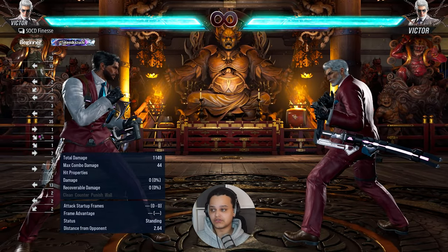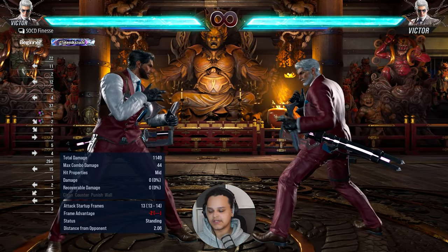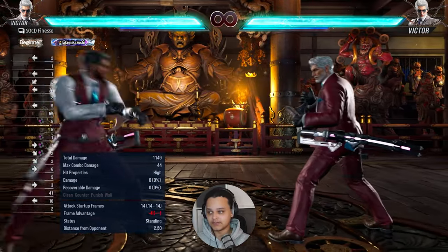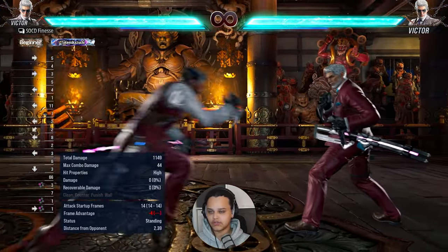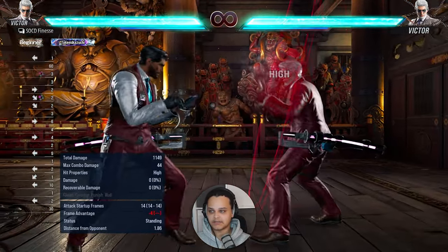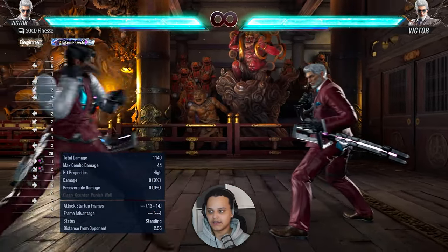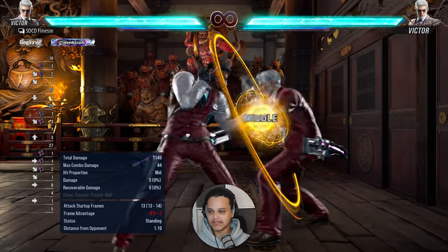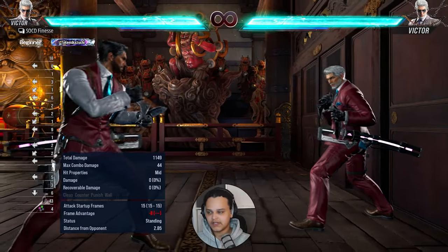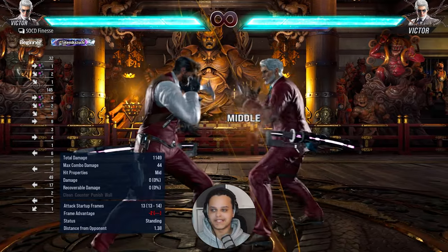His down-forward one is another mental frame tool. It's a generic i13 down-forward one with 30 frames, and it also has an extension that is quite difficult to duck-launch because it has a lot of active frames. So you have that mental power — you can keep throwing out down-forward ones. If the opponent knows about the extension, you can catch them trying to do extra stuff.